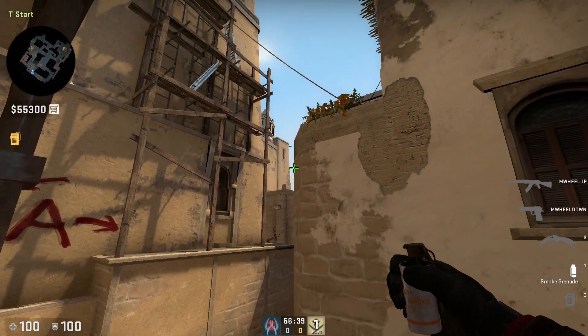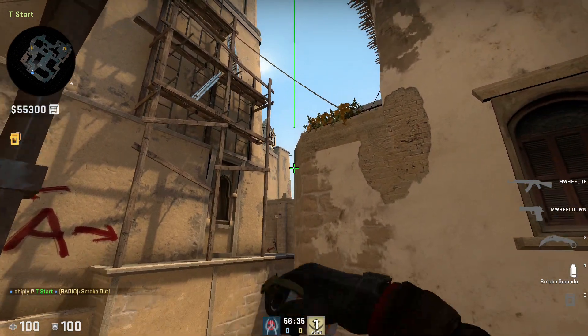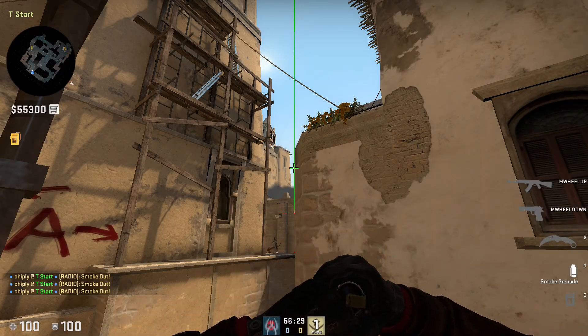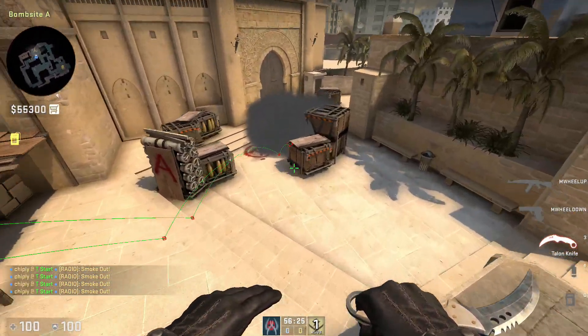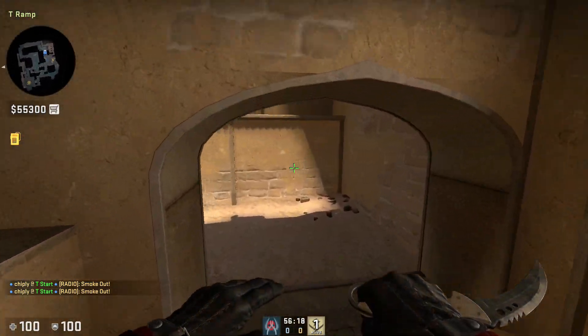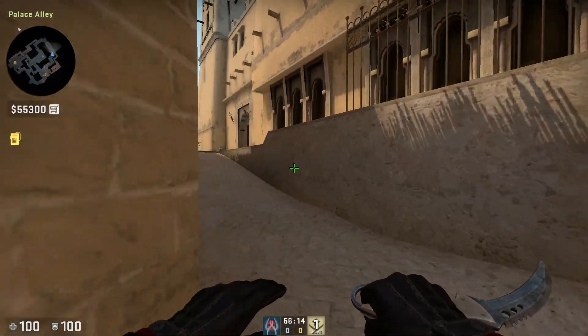But it's very difficult to throw it manually in the same way every time. That is the reason why you shouldn't do it manually — you are not able to ensure that your grenade always lands perfectly at the same place. As you can see, I always miss the right timing with a manual jump throw.